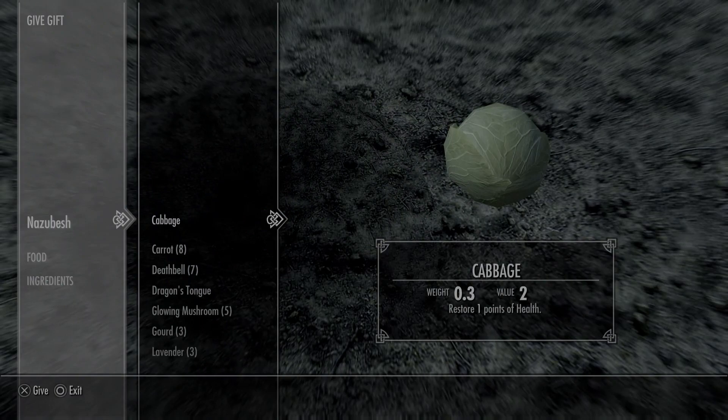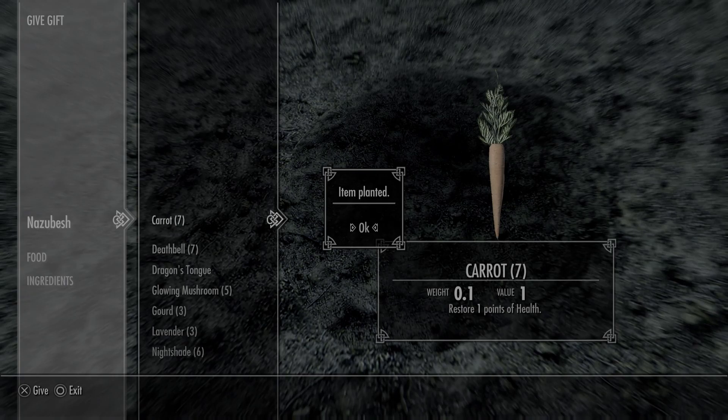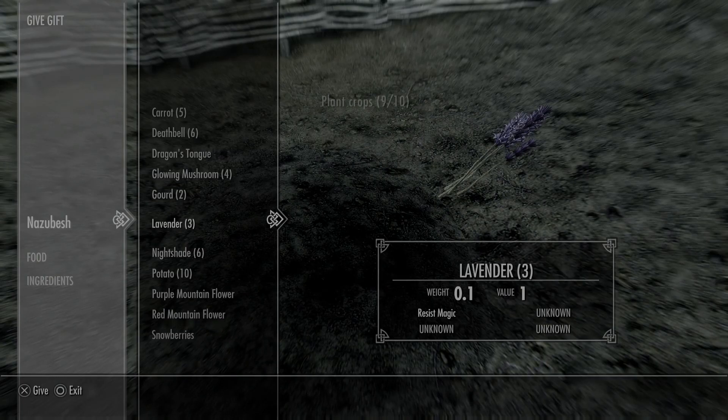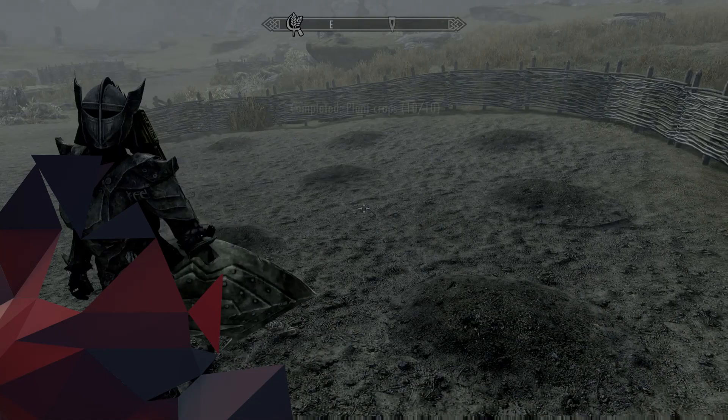Another key addition to Skyrim is farming. No more will you need to run wild around the map to collect fruits, veg and plants as you can now grow your own. The quest, The Unquiet Dead, gifts you the Golden Hill Plantation upon completion and you can grow and harvest your own crops there to your heart's content.